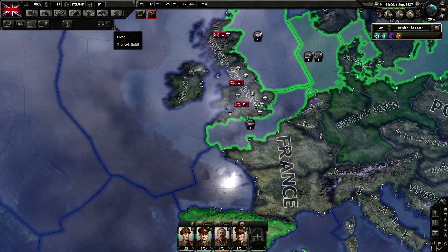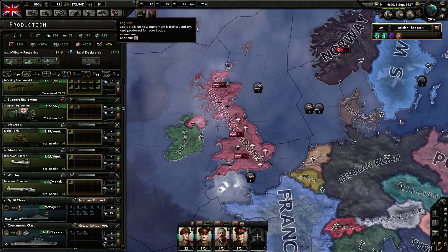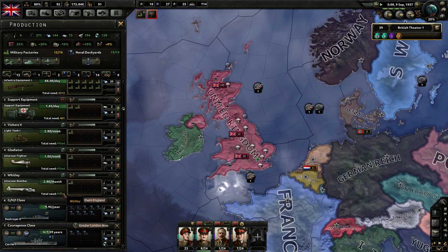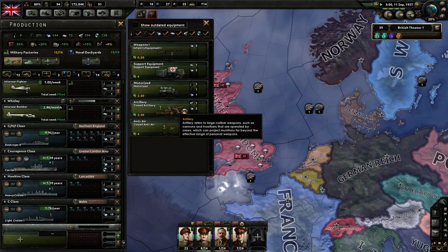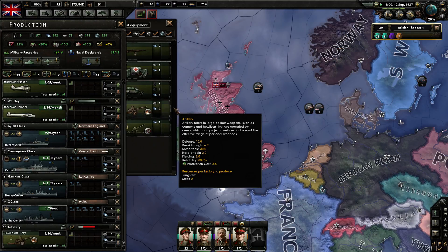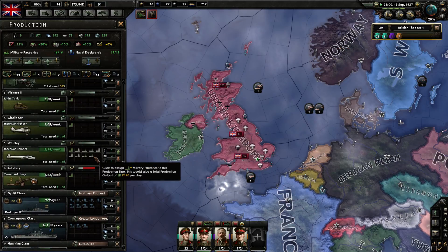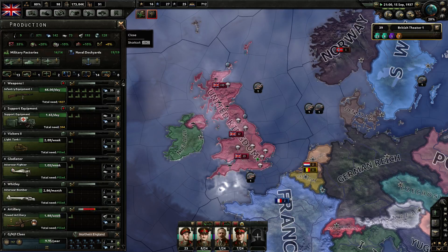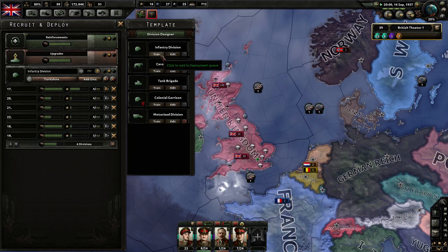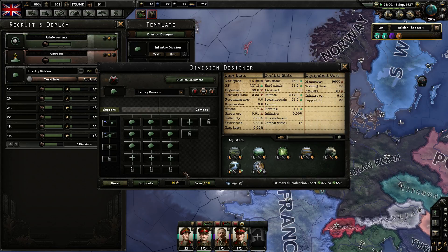Let's just focus on two and three military factories. I'm going to start building artillery now. Let's start with the artillery units — no template. We've got a template now. If I place it here and save — fantastic. That's going to be our template with the infantry.